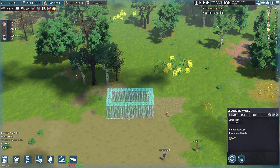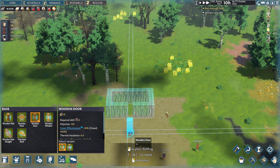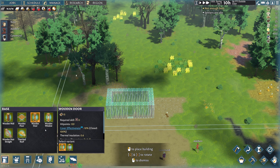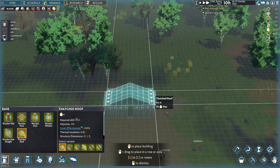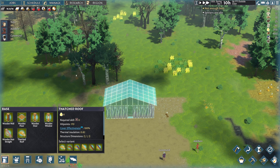I said I was going to do a door here, so let's go ahead and do that now, because I have a habit of locking my settlers into places and I'd like to avoid doing that. We're going to drop a thatched roof on here as well, and then let them get going.